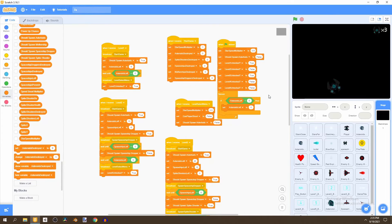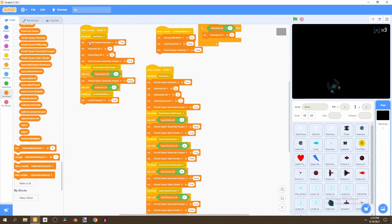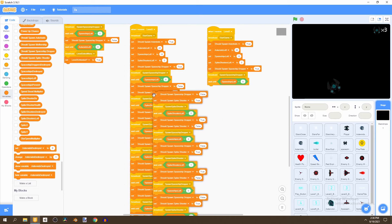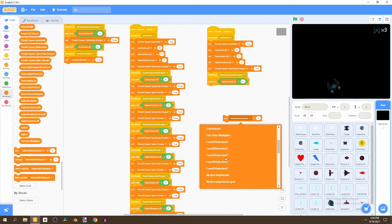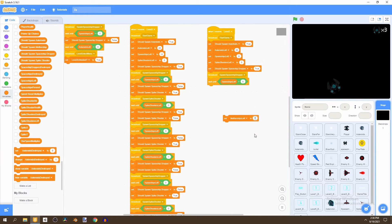After that we can start with the code for level four, so let's duplicate the level three code. We remove everything after the wait until spaceships left, change asteroids left to 30, spaceships left to six, keep spike shooters left to three, and then set another variable — the mothership — so we'll set motherships left to three.